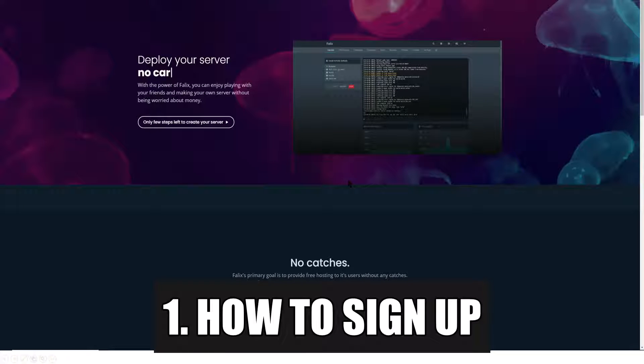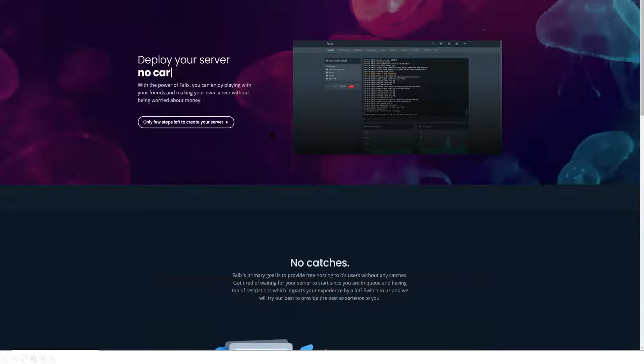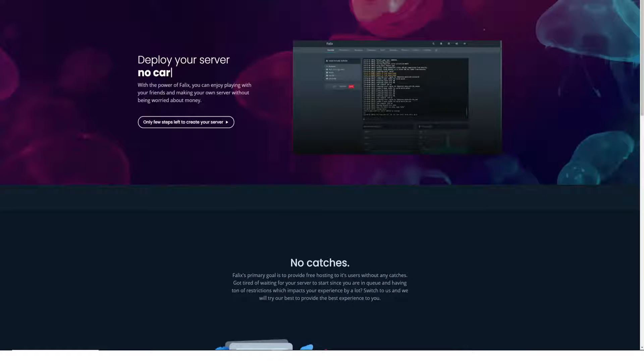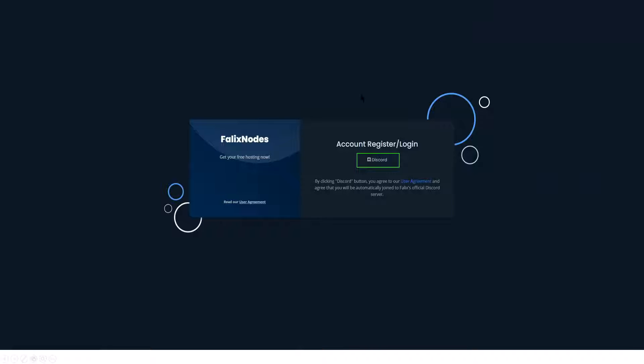So right off the bat we're going to go to felixnodes.net. There's going to be a little banner — just head over to their website. It will look exactly like this. At the top, you'll go ahead and select 'Start Now' and set up your server. It's going to appear on a screen where it gives you the option to check out their user agreement to get your free hosting.